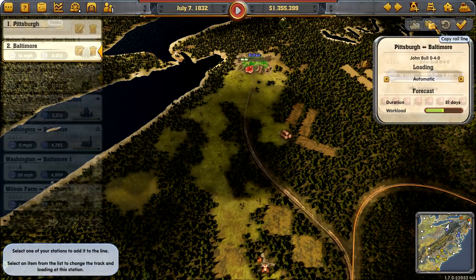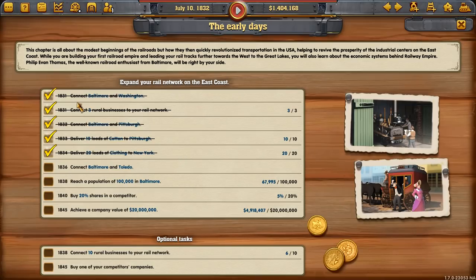We got a few objectives. We're in 1832... actually 1836. A gamer pointed out I always say 19 rather than 18 — it's habit. My current map in Transport Fever is in the 1900s so I'm programmed to say 1900. But anyhow, we're in 1836.